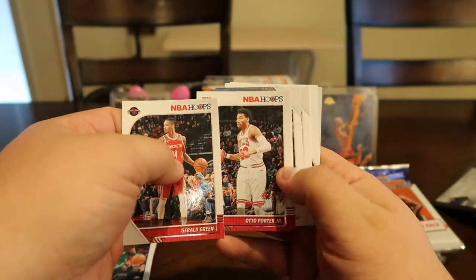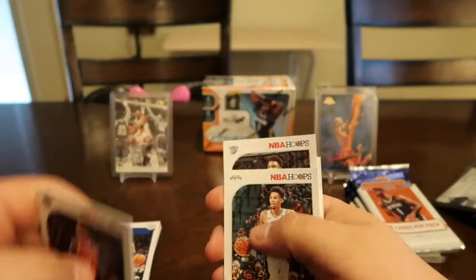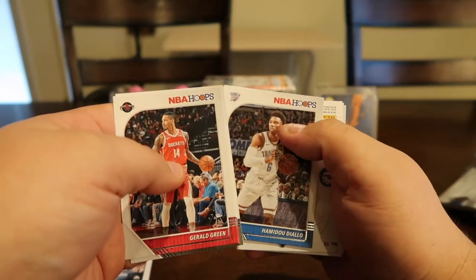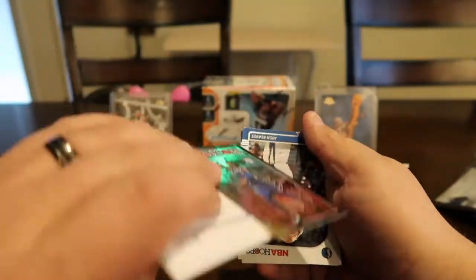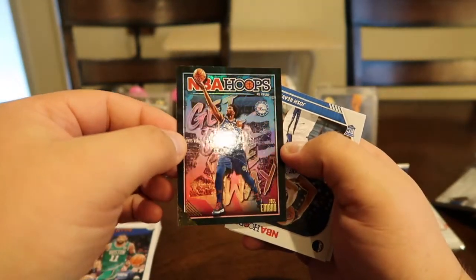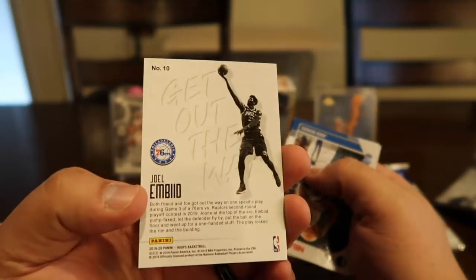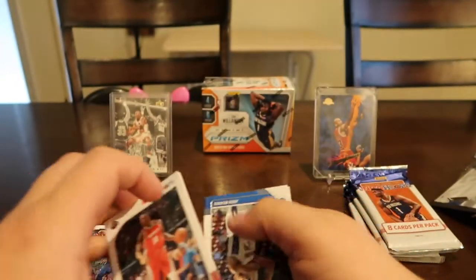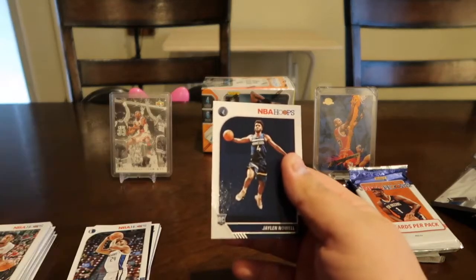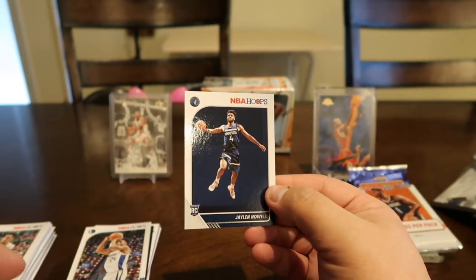Gerald Green, Otto Porter Jr., Enes Kanter, Dejounte Murray. Oh, we got something — Hamidou Diallo. Joel Embiid — and it looks like a hologram or a parallel! That's a good one, that's kind of cool. Aaron Gordon — yeah, that was a pretty sweet card. Then we got a rookie card Josh Reeves, and Jaylen Nowell rookie card from the Timberwolves.